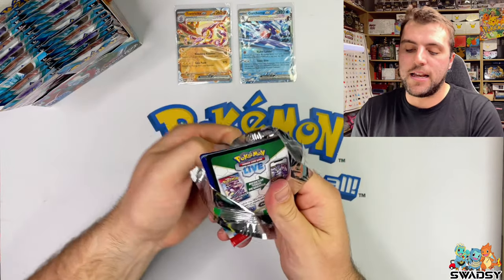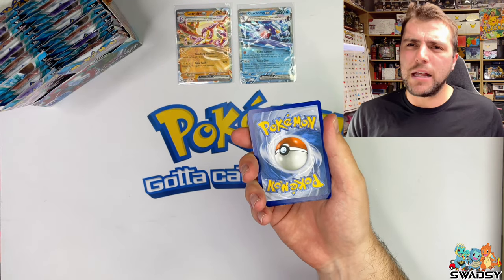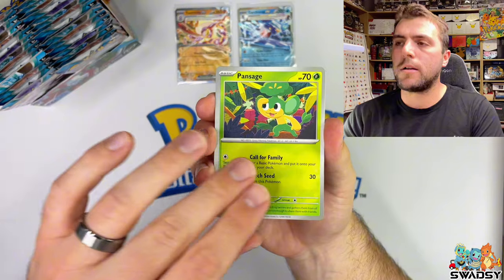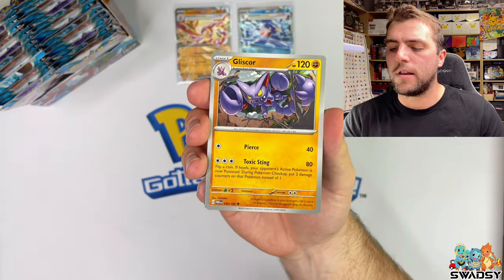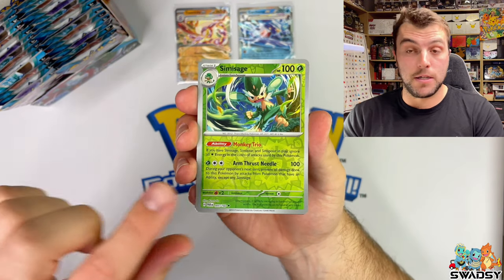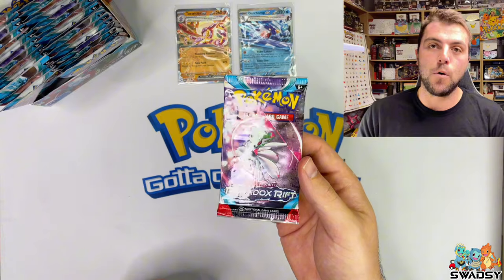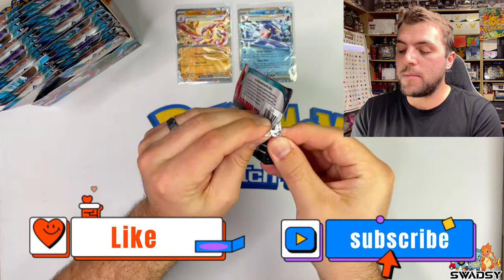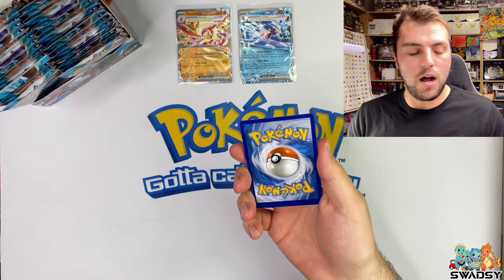I was just saying how we've got Ancient Roar, Raging Surf, and Future Flash - Future Flash is what compiles these three sets into the one Paradox Rift. Iron Bundle - new Pokemon there. Goliath's Gore, Future Boost Energy, Sumi Sage, and a Wu-Cheng Holo Rare. If you haven't already, consider smashing that like button and maybe even subscribing to the channel, because you don't want to miss the openings coming up - I've got plenty organized, all recorded, ready to go.